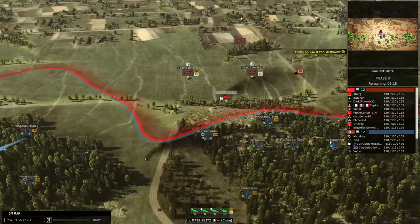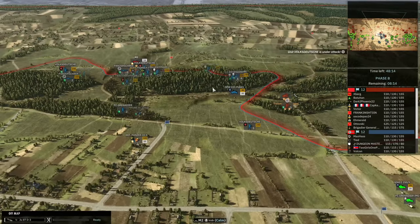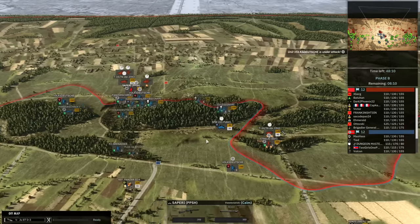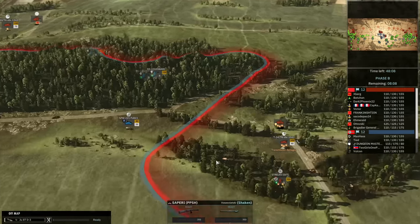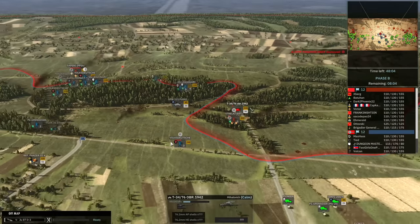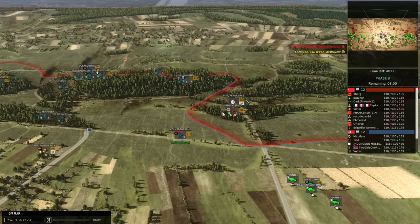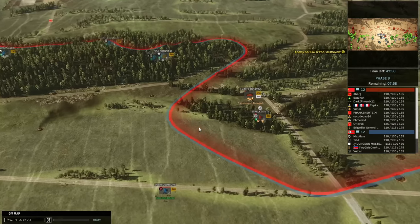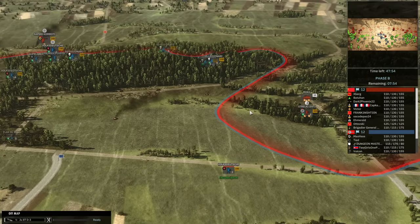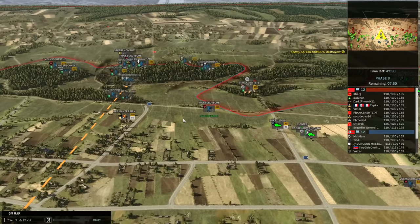Early PPSH going down. I'm not a big fan of this early PPSH; I don't think they're really worth a card. It's not just that the unit itself isn't worth 10 points — it's also about availability in the deck. Using activation points to bring in a card of Sappers PPSH when you could bring in something else is the main issue. Unfortunately, the second 2-2-1 is also going down.